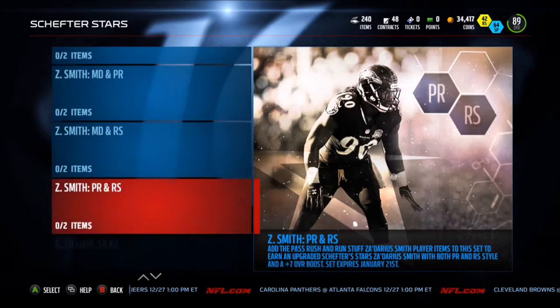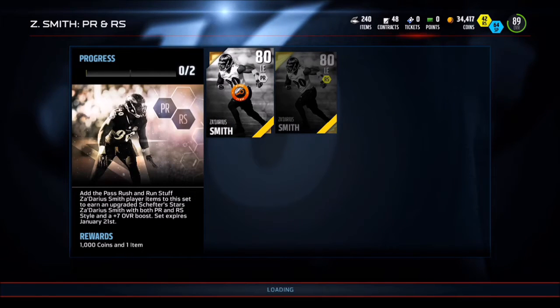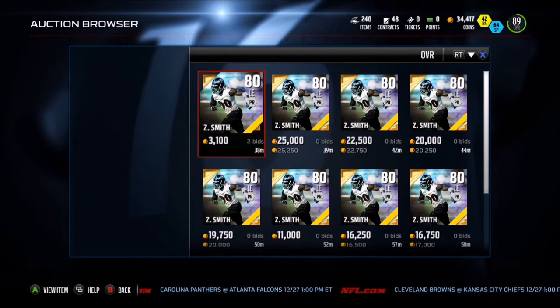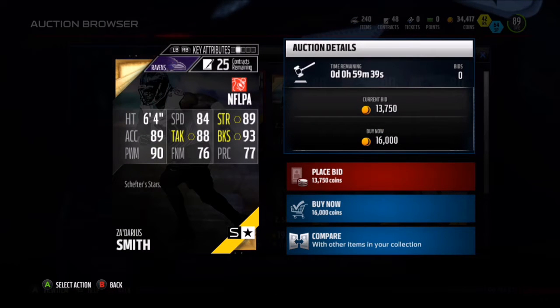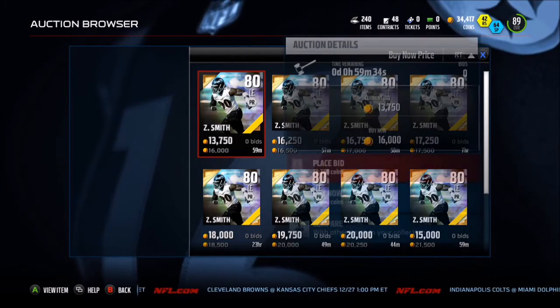I'll show you guys his stats. The one I'm going for is the pass rush and run stuff dual style one, because all I'm going to do is rush with him — I'm not going to be in coverage. So let's take a look at his stats. His base card has 84 speed, 93 block shed, 88 tackle, and 89 strength. That is a good freaking card right there — and that's just his base card.